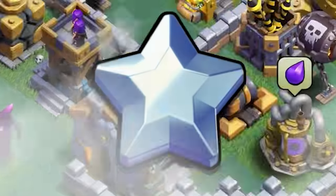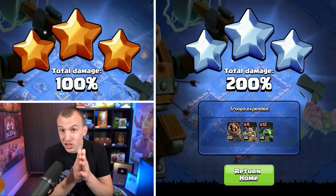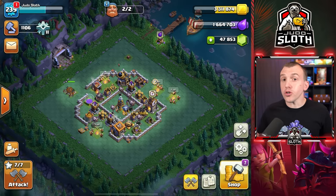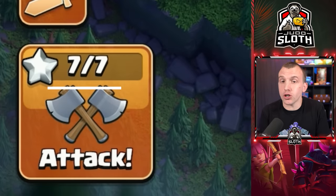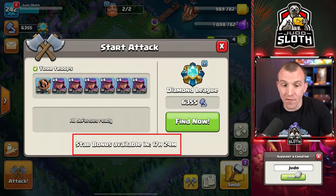Whether it's a bronze star or a silver star, it counts as one star, so you can gain up to six stars per attack towards your star bonus. You can notice the number seven on the attack button to the bottom left — this is not how many attacks you have left that day, it is how many stars are required to achieve your star bonus.